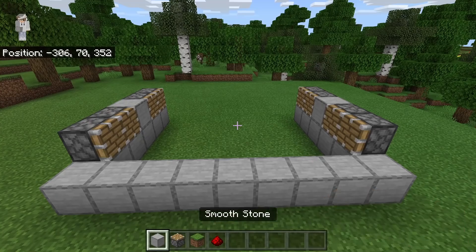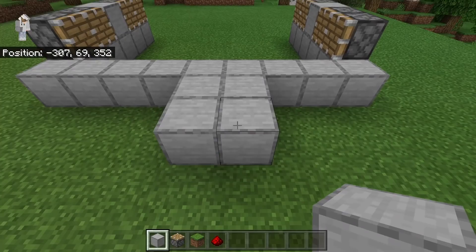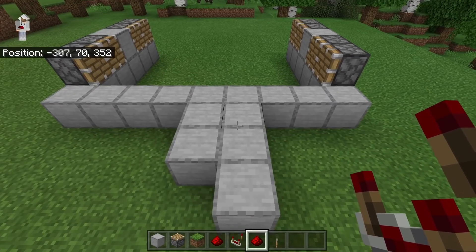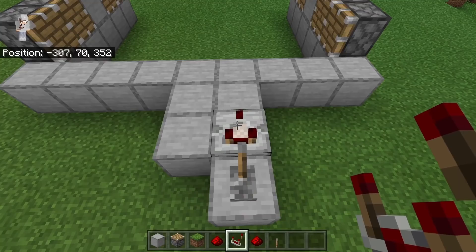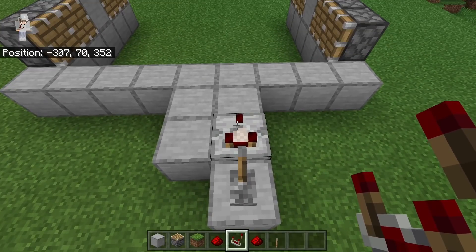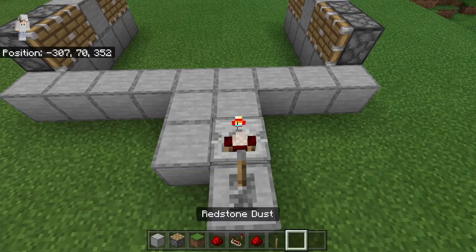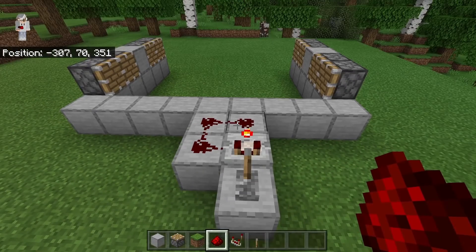The next step is to come to this middle block. Then place 4 blocks like this. Now place another block over here. After creating that shape, place a lever over here. Now place a redstone comparator on this block. Make sure the 2 prongs of that redstone comparator are facing towards the lever. After you have placed down the redstone comparator, click it once. That should cause that light to turn on. The next step is to place 3 redstone over here. That should create a redstone clock.